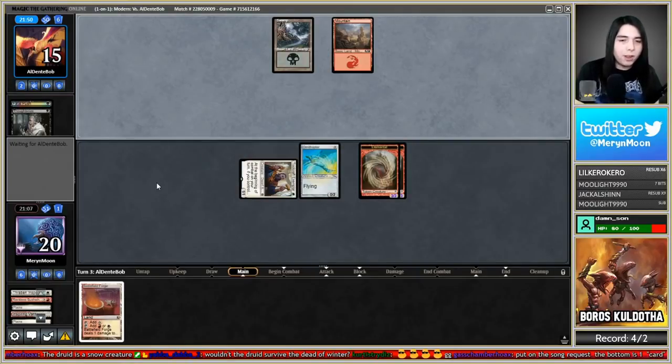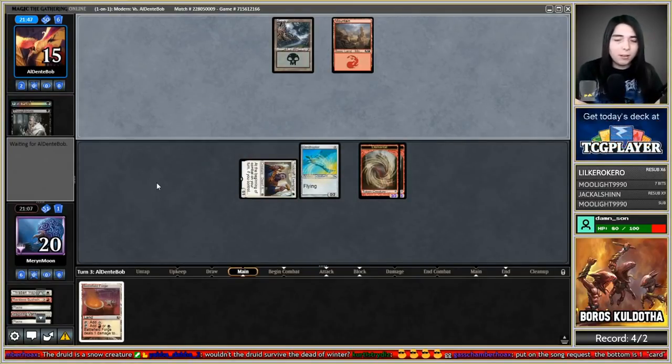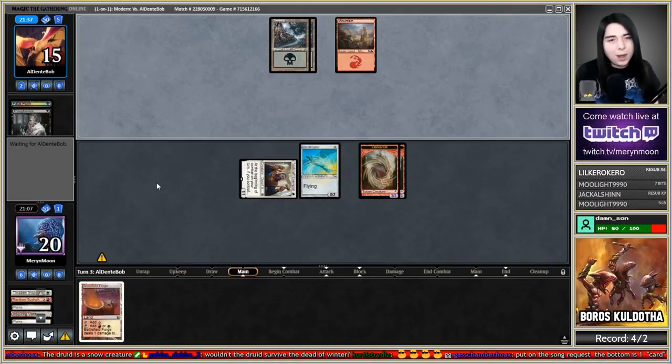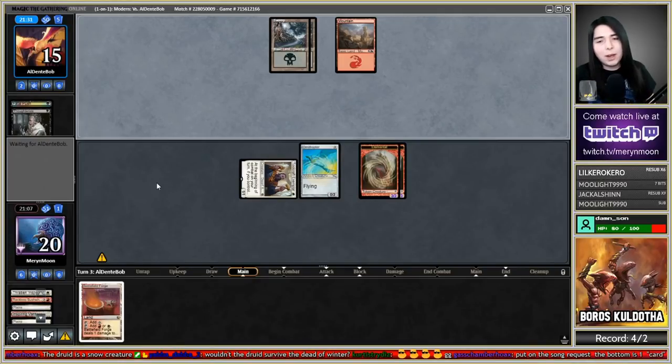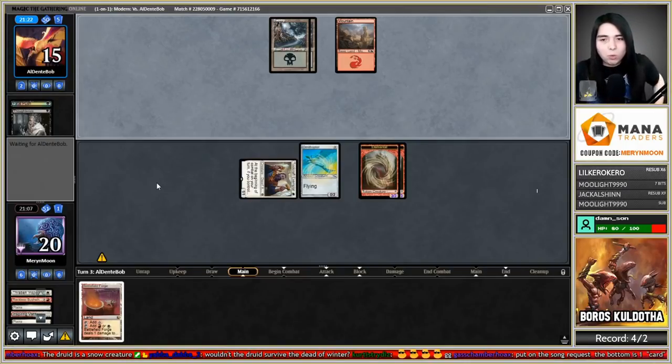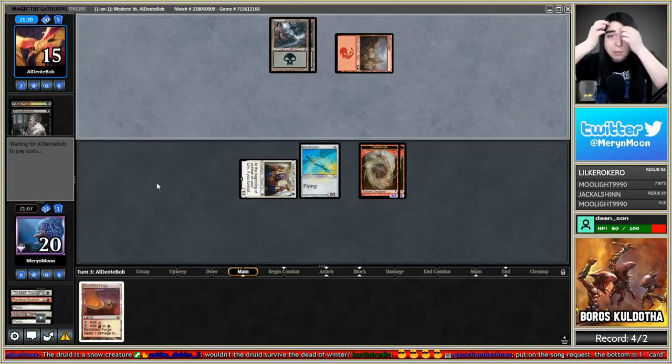I still have Battlefield Forge so I can still cast any one-drops I draw — Bomat Courier, Signal Pest, Thraben Inspector, Toolcraft Exemplar. I have nine power to start swinging with. Hopefully they can't deal with it — their blockers are Bob, Kroxa goes to the grave, and the Lightning Skelemental. I don't care about any of those.